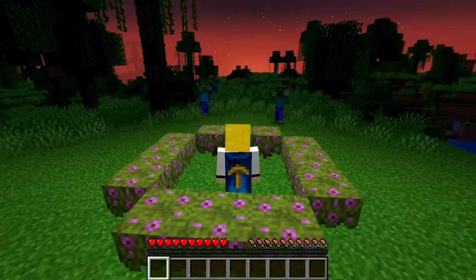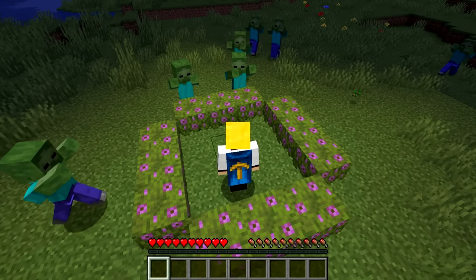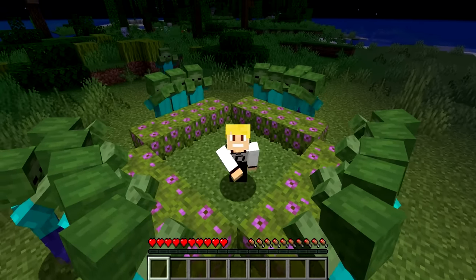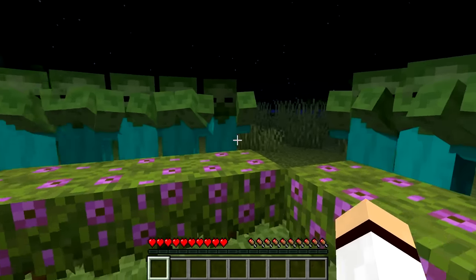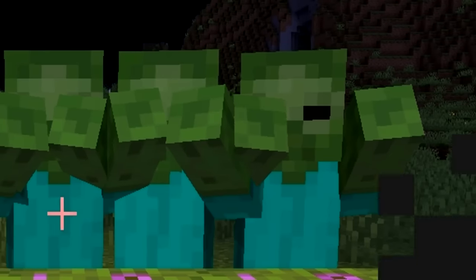In Minecraft, if you surround yourself with azalea bushes, then mobs such as zombies won't be able to jump over and attack you, which is rather strange. This pretty much means you can use azalea bushes to make your Minecraft base completely mob-proof from zombies, which is really cool.